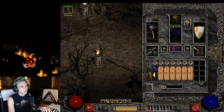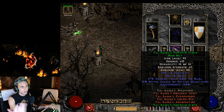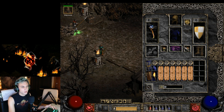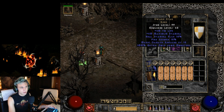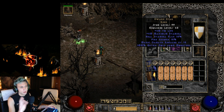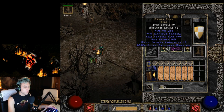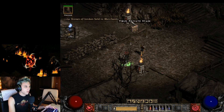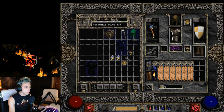I'm using the Tal Rasha belt for some magic find and good stats. I've also got two Dwarf Star rings. I really love Dwarf Star — it's an all-around awesome ring: 40 life, 15 fire absorb, magic damage reduced by 15. It's really cheap and a lot of people throw it under the bus, but it's a great option.